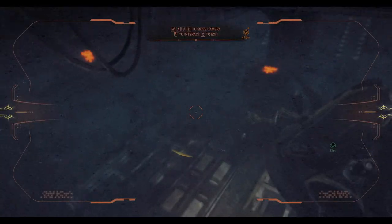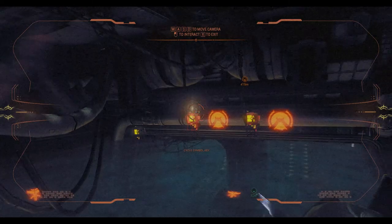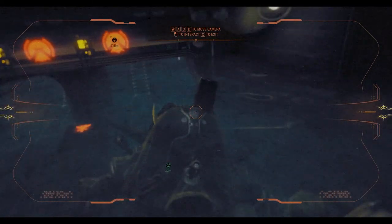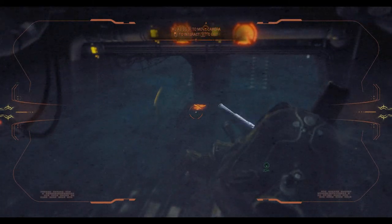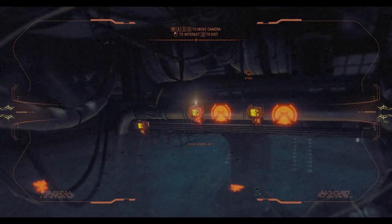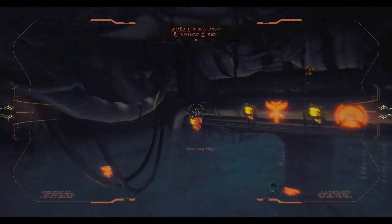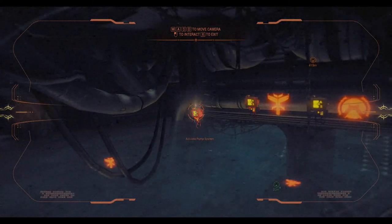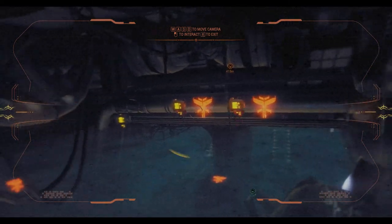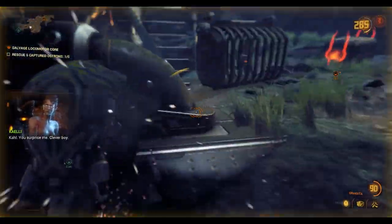Go to the console. There's two symbols on the top and I can see two symbols down below. One's the airplane wing - they're both airplane wings. Let's select them both. Cool, you surprise me. Clever boy.